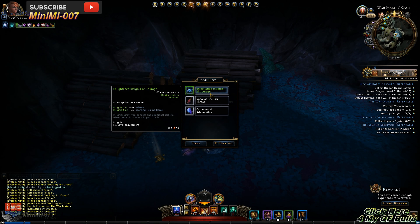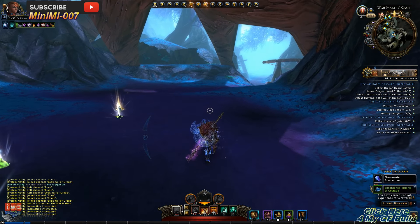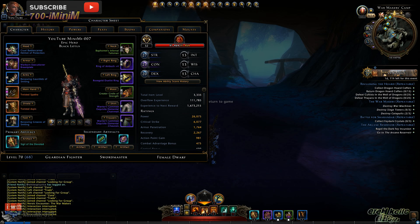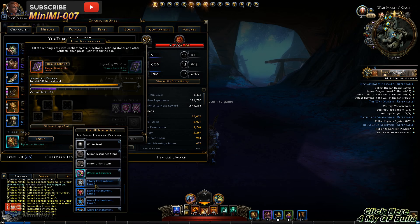Oh look at that, we got another insimia guys — this is working awesome! Alright, so before we abort the quest let's go ahead and take a look and see if we get a power point — and yes we did get a power point! Today's gotta be my lucky day guys, maybe I should go play the lottery. Let's go ahead and get all this junk out of my inventory.